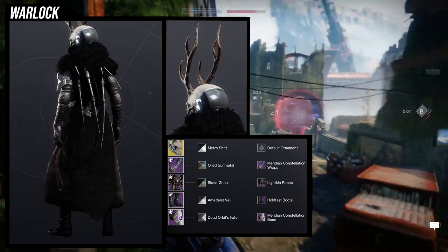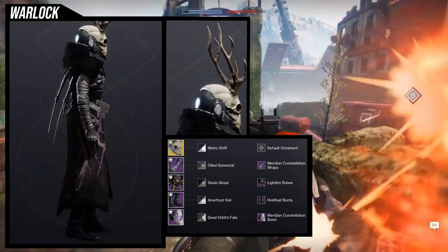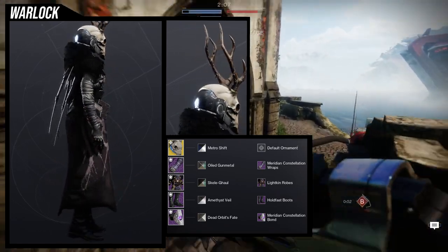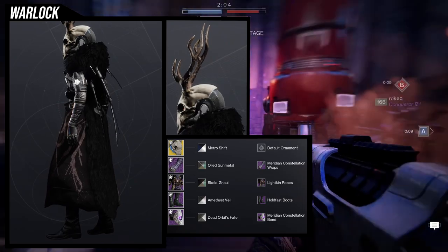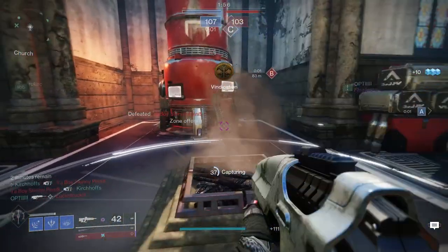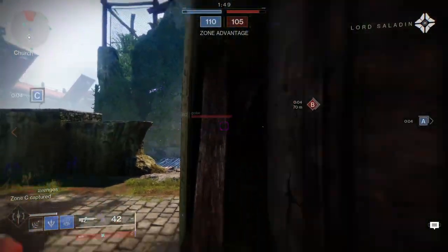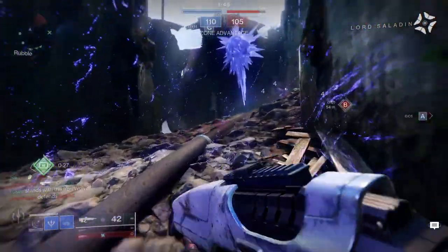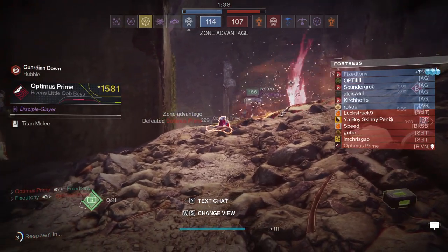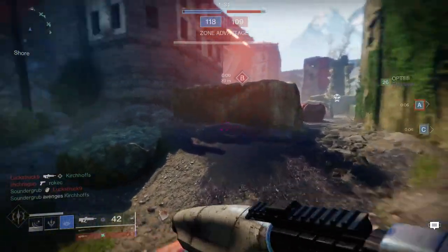For the bond, Dead Orbit's Fate on the Meridian Constellation — I think I could have chosen a better shader but I'm not regretful, it still looks cool. I also wanted to show how the helmet looks with the antlers so you can see the whole set as a complete look. Let me know which Viking set is your favorite. Personally, I'd say the Hunter, but the Warlock is super cool too. Honestly, for the Warlock's bond I think the Iron Banner mark from the barnacle set would look even better — I just didn't want to use it since I use it a lot with Lichen Robes.